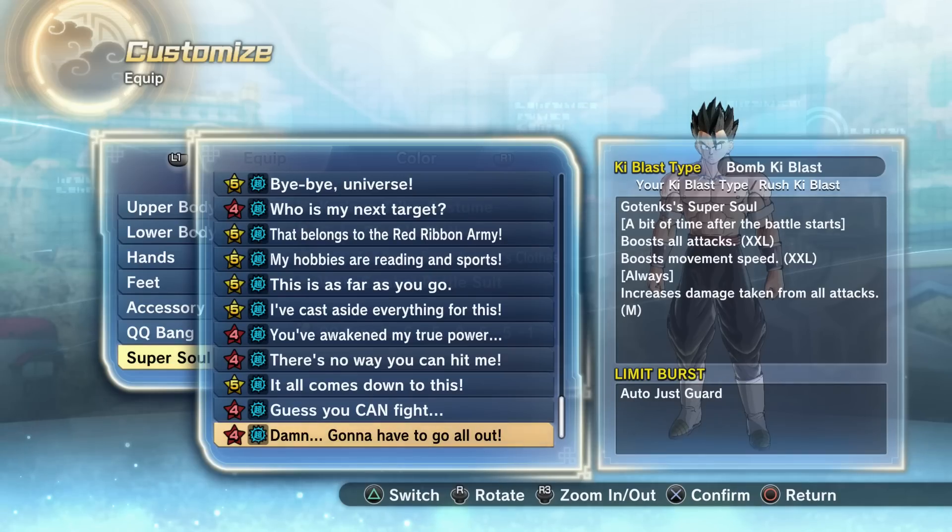Don't get me wrong, this super soul is still pretty good, but let's say you have Beast plus this super soul. If you transform, you're already taking an additional 20% damage because of the Beast awoken, and with this super soul it'll be plus 10%, so a total of 30% extra damage you'll be taking. And if the opponent is using Super Saiyan Blue Evolved, which already deals 35% increased output, this super soul makes it 65% — and then he's attacking you while you have Beast and the 10% damage increase, that's 30% again. So he's doing 65% damage while you're receiving an additional 30%, which is like 95% extra damage.